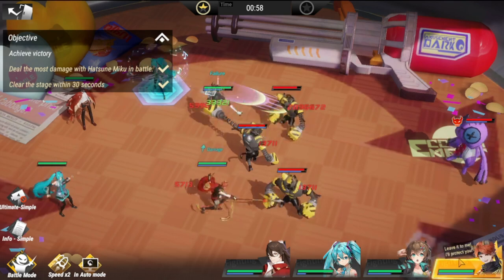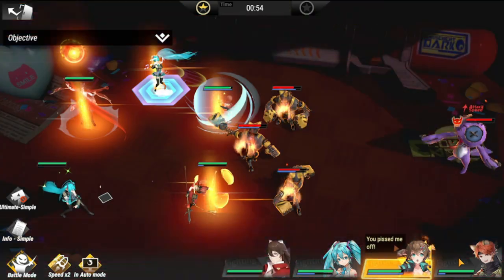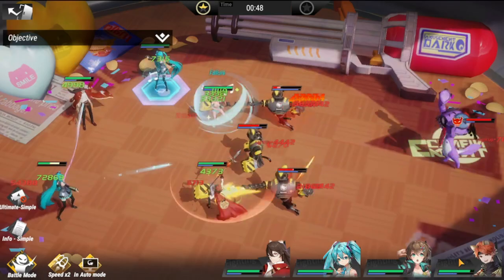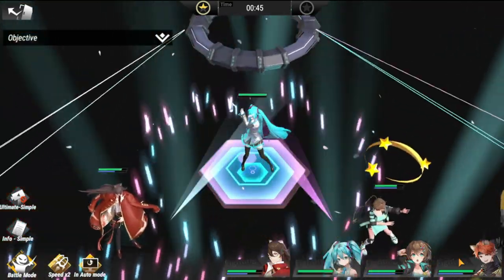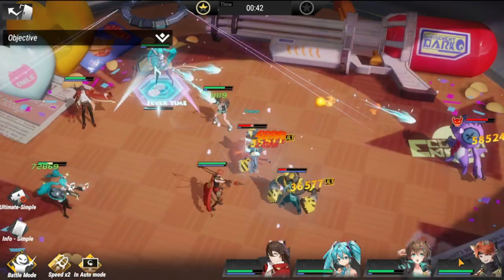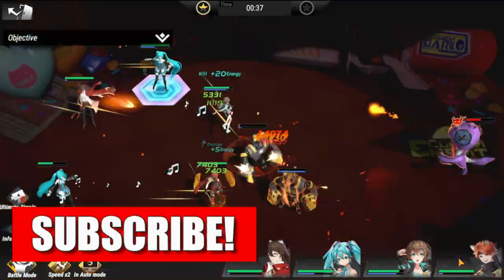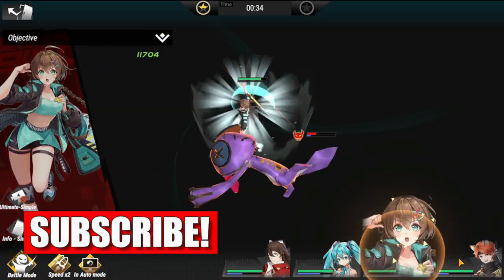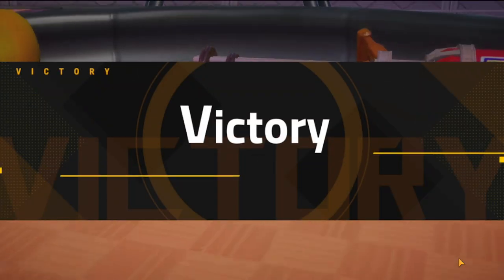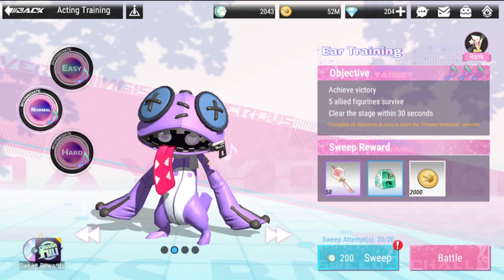I went with one vanguard on top and one defender down below, then a healer, then Hatsune Miku of course. This lineup seems to be holding up, and as you can see, breakthrough is ready. We have eight seconds to go to clear this one — and we're off. Three stars, all clear!